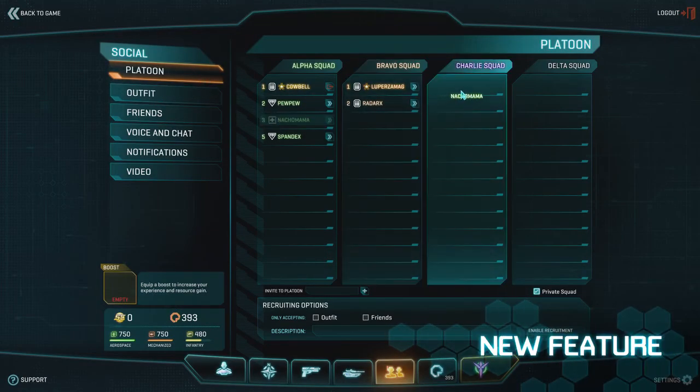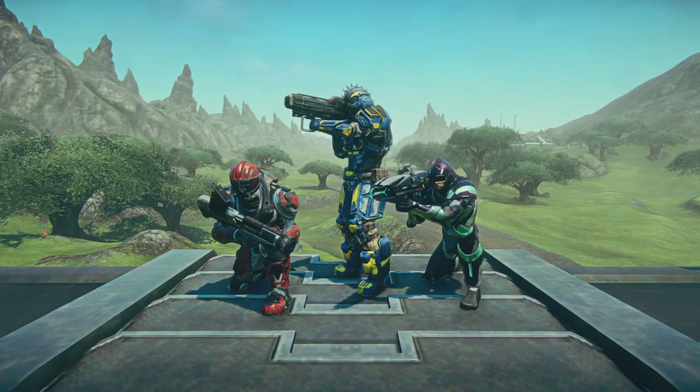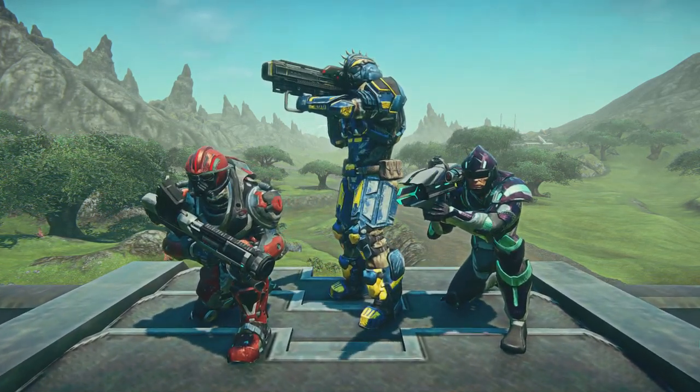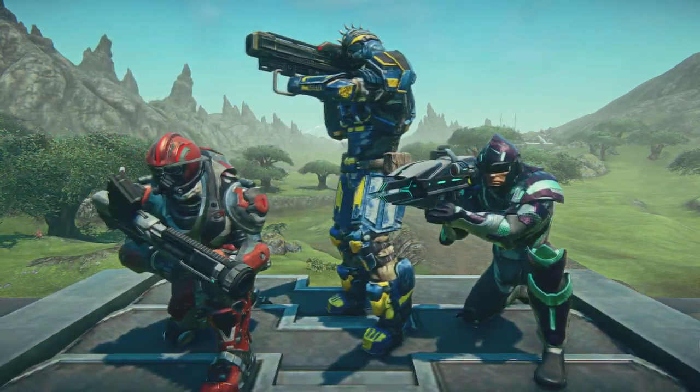For those of you who are working together and forming platoons, you'll be happy to know that our platoon management window has a nifty drag-and-drop mechanic. You can easily click on a player and drag them to whatever squad you want. We'll also be adding three new rocket launchers that will go live around the middle of March. These are re-imaginings of the original Planetside's Empire-specific rocket launchers.